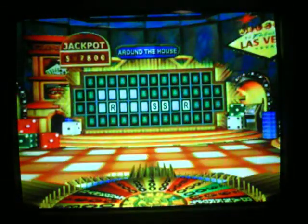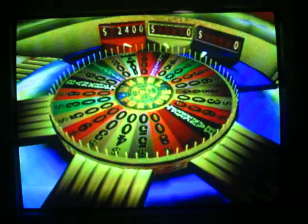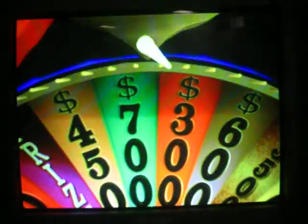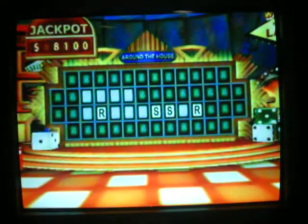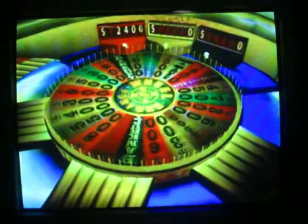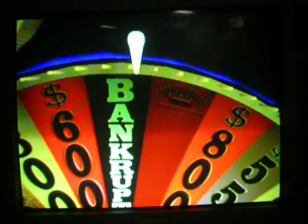Okay, so we go to Player 2. Player 2, you're up. Let's give this a spin. See some serious coinage here. It's not that serious coinage, but — is there a G there? No G's, afraid not. Player 3, on to you. Can I spin? Bankrupt for her!